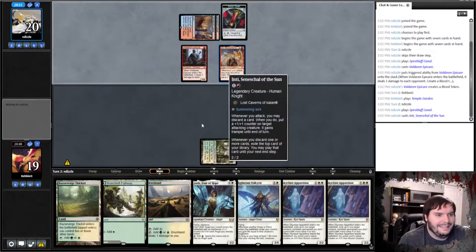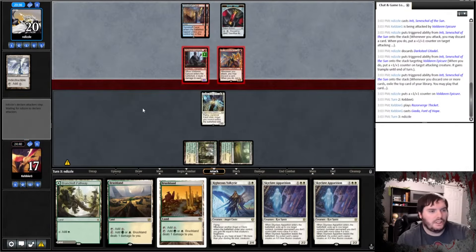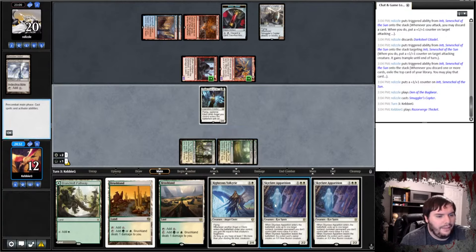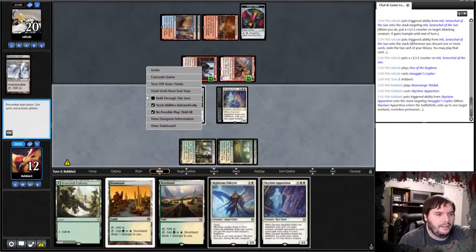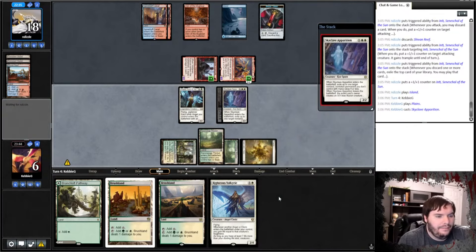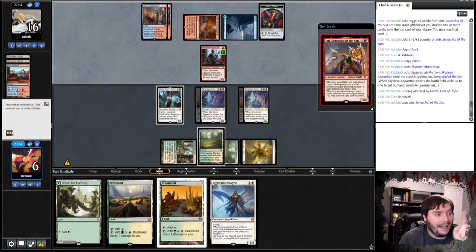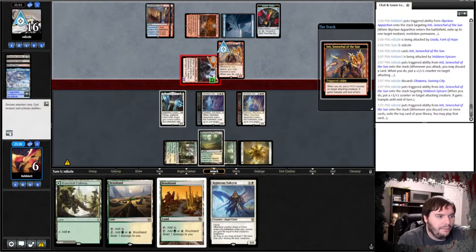New match — looks like we're facing a Soul/Artifacts deck. We play Temple Garden tapped, say go. He's playing Emptys and getting rid of a Citadel, which is a bit odd. We play the Thicket and Gahata, say go. He probably pumps the Empty. I think I need a Skyclave — the Copter is tricky because if he has another in hand it just undoes it. I eat the Copter and say go. We take six most likely — we're down to six life.